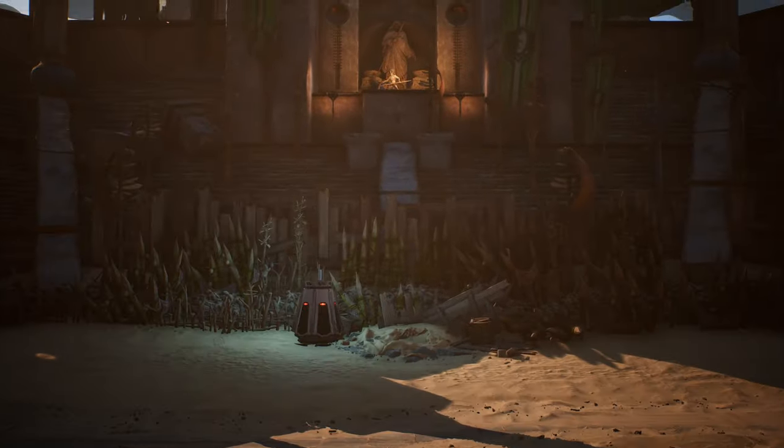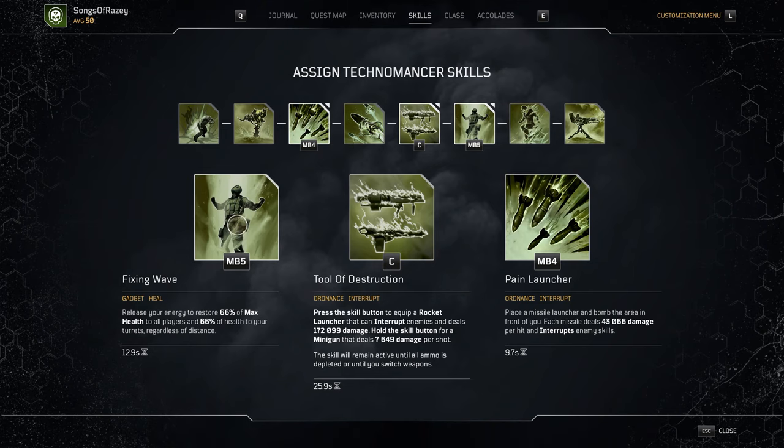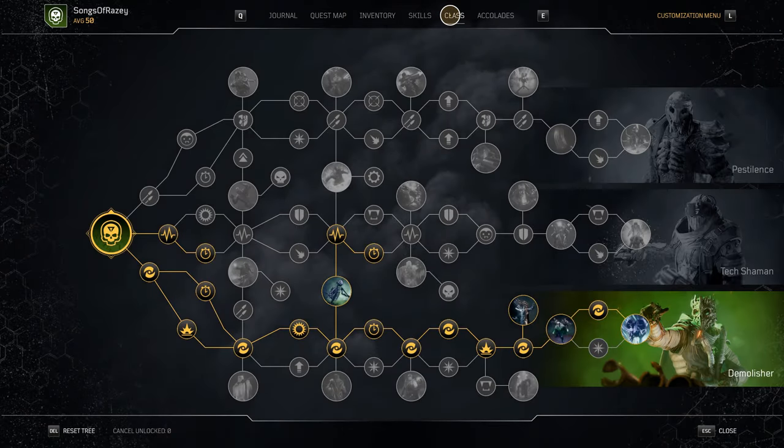For skills we've gone with Fixing Wave, Tools of Destruction, and Pain Launcher. Fixing Wave and Pain Launcher are our main ways to replenish ammo — nice and simple.